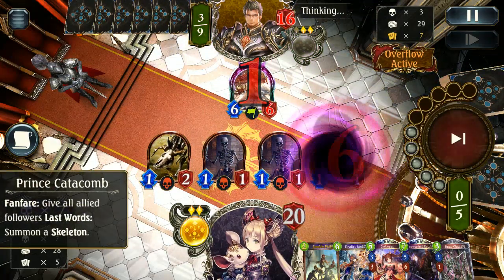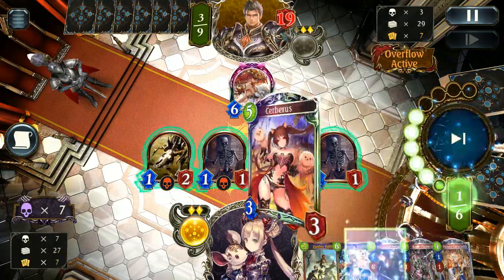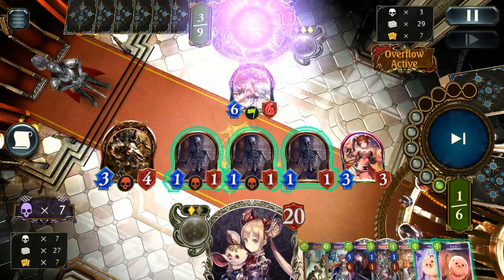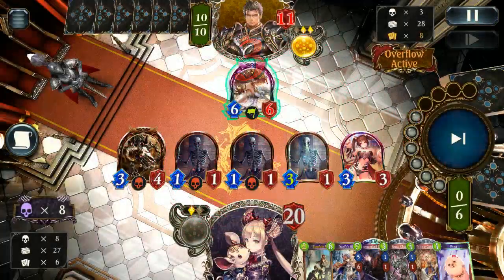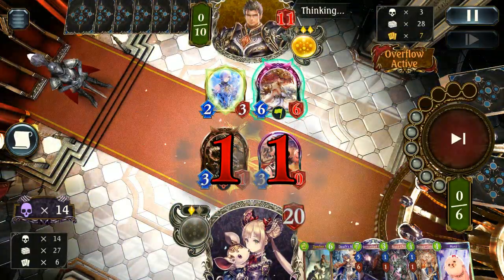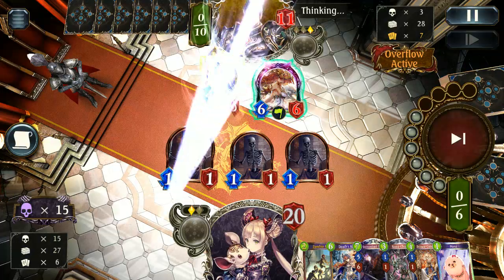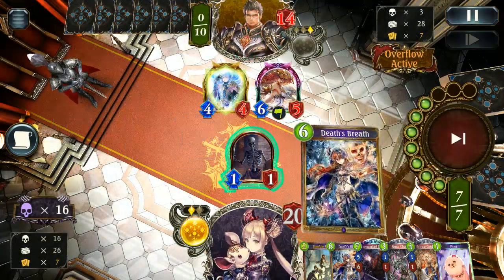Nothing too crazy — they play a Sybil. I initially consider Cerberus because I can trade into that pretty well. After thinking a bit more though, hitting face sounds like the best play, especially with a Demon Lord follow-up. They will heal 3, making that last zombie's damage kind of pointless, but we get 5 from the other followers. Unfortunately Grimnir comes down — I should have expected it; if not that it was going to be Bahamut. Three summons isn't that great when they can trade into two, leaving just a single zombie, but the Demon Lord does get full value no matter what.